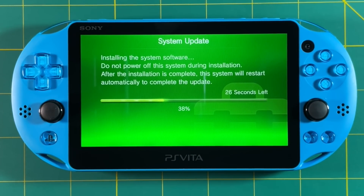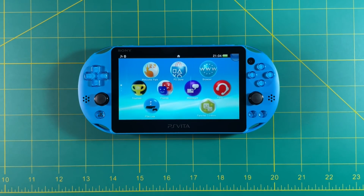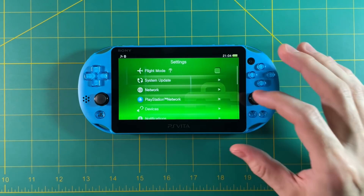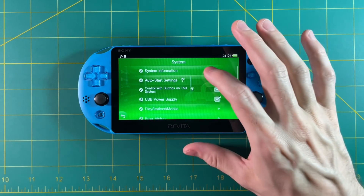Then it's going to run through the entire system update process. And just like that, you've downgraded to 3.65. Let's go into our settings and verify. Scroll all the way down to system settings, then system information, and there we are — 3.65.